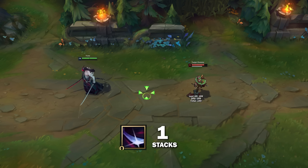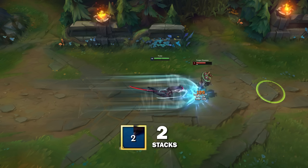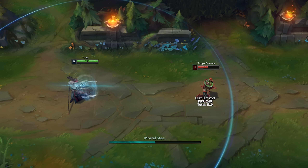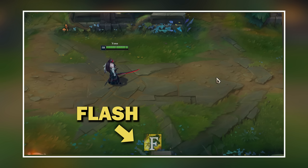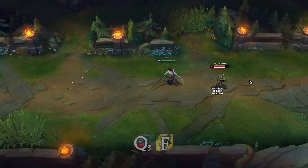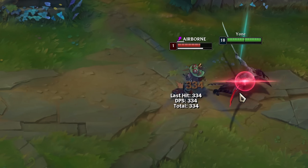Let's start with the easiest combo. Yone's Q gives him stacks on hit. On 2 stacks, his next Q will have a dash and a knock-up. Q also has a cast time — the bar at the bottom shows how long it takes for the dash to start. If you flash during that cast time, you can change the starting point of Q. Combined with Yone's ult, and you have a fast, high damage, and super easy combo.